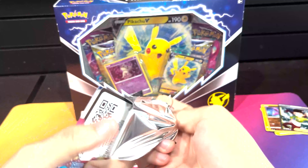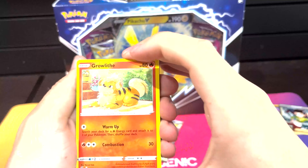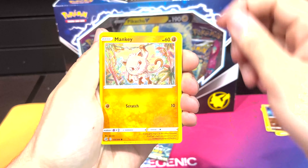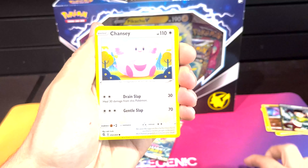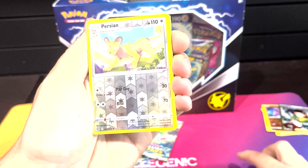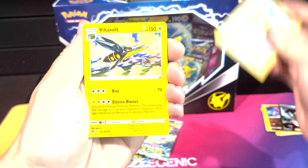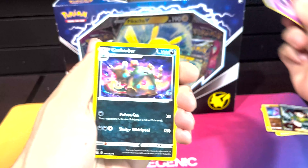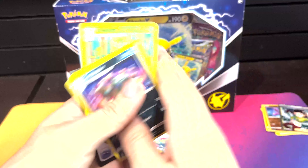Next pack, Fusion Strike again. Reverse Persian - cool. And Arcanine for a rare. Psychic Energy, Garbodor - oh, another nice uncommon, Crossfisher - cool.